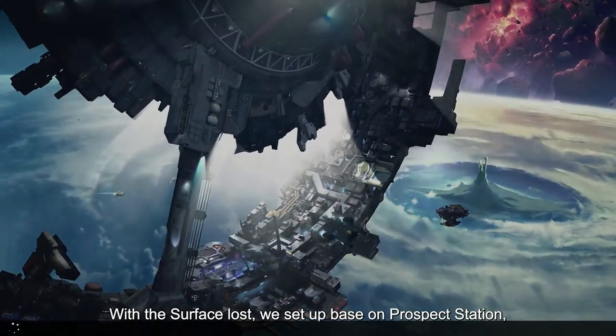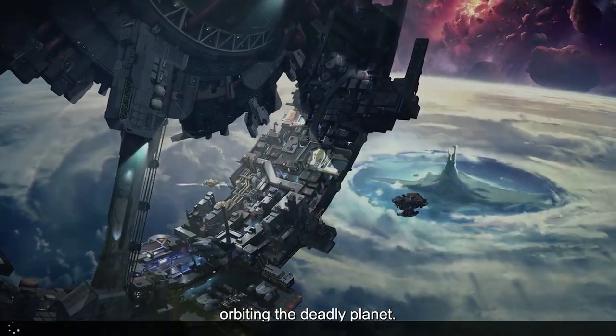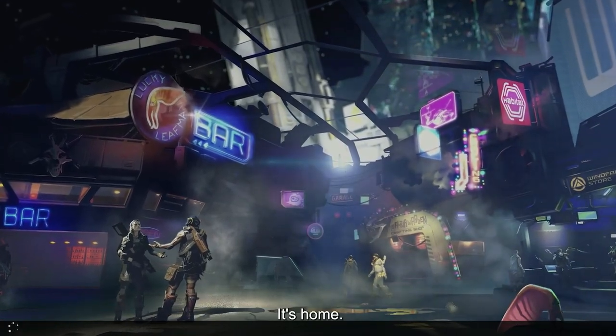With the surface lost, we set up base on Prospect Station, orbiting the deadly planet. It's where we train, arm ourselves, gear up for the next drop. It's home.